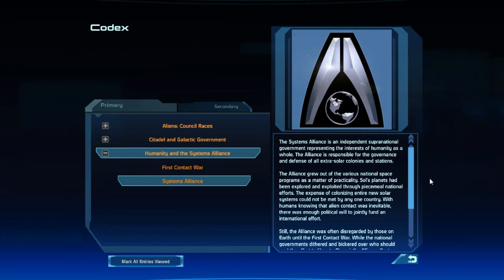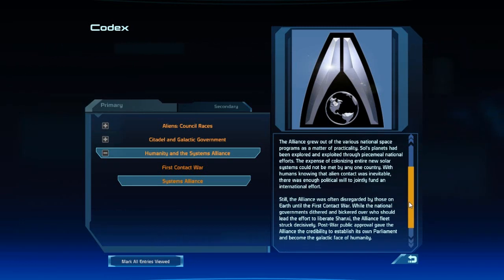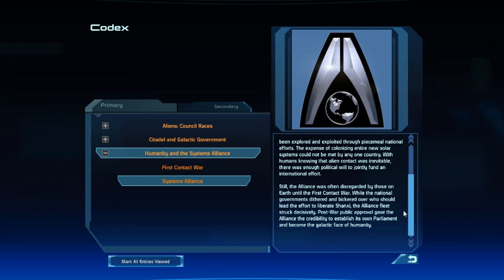The Systems Alliance is an independent, supranational government representing the interests of humanity as a whole, responsible for the governance and defense of all extrasolar colonies and stations. The Alliance grew out of the various national space programs as a matter of practicality — Sol's planets had been explored and exploited through piecemeal national efforts, and the expense of colonizing entire new solar systems could not be met by any one country. With humans knowing that alien contact was inevitable, there was enough political will to jointly fund an international effort. Still, the Alliance was often disregarded by those on Earth until the first contact war. While the national governments dithered and bickered over who should lead the effort to liberate Shanxi, the Alliance fleet struck decisively. Post-war public approval gave the Alliance the credibility to establish its own parliament and become the galactic face of humanity.